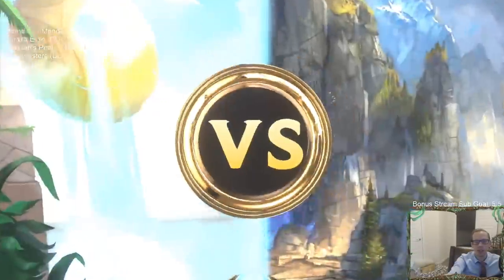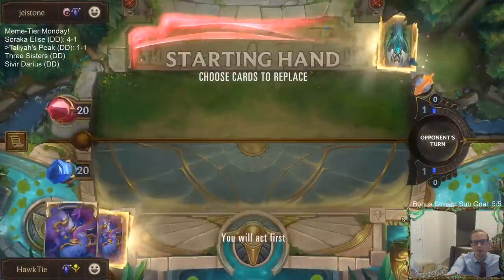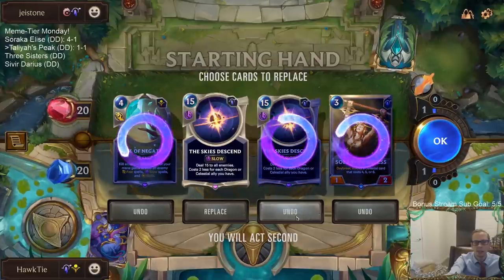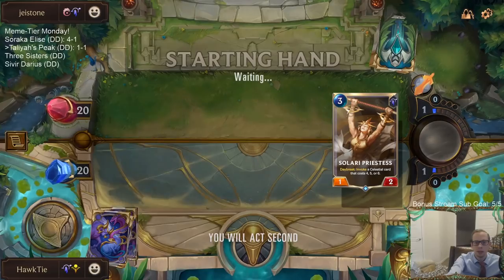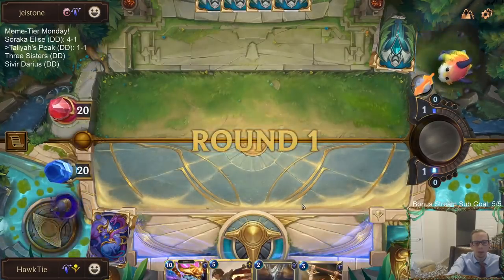Back to another Aphelios deck — with Zoe and Yasuo. We have double Skies Ascend. I'll keep one Skies. They might be a deny deck also. Let me just send it all back; we've got to find Targon's Peak first before those cards do anything.